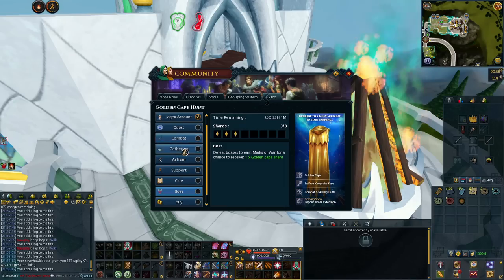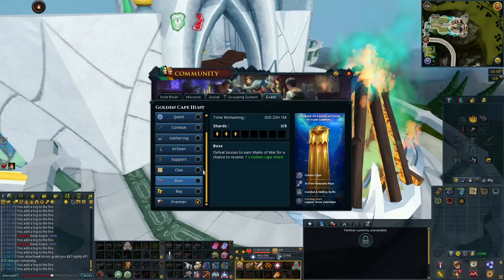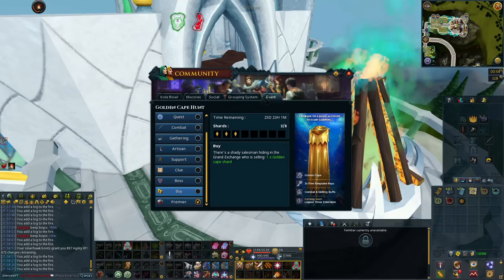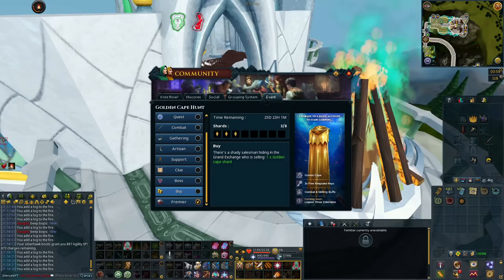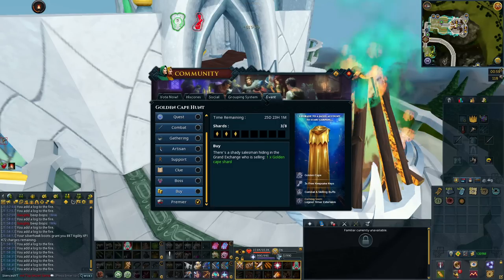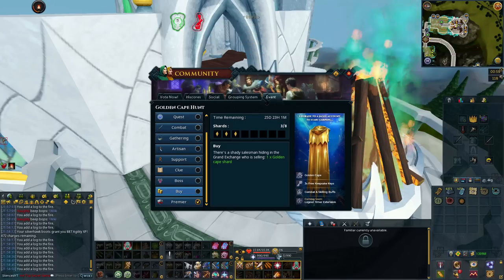I would focus on doing the different skilling shards first. As a last resort, maybe you want to buy the shard from the Shady Salesman behind the Grand Exchange. If you do use that option, it would cost you either 25 million gold or 10,000 protein items — definitely just do the 25 million gold if you go that route. It's not really an awful option, but it's something I would wait to do unless there's maybe a day left on the event.